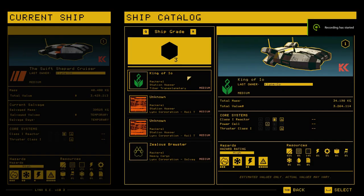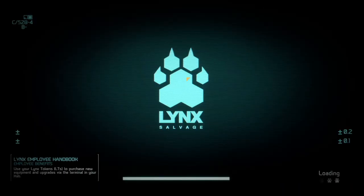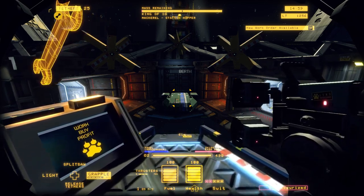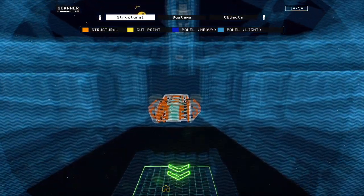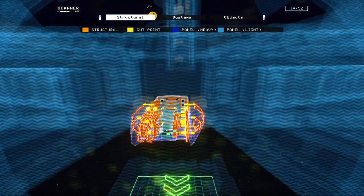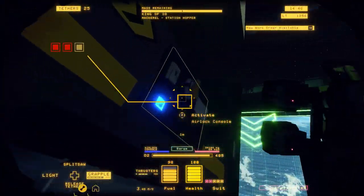Hello everybody, this is Saintly Gamer and today we're going to be talking about how to gut a station hopper mackerel. For those of you who are unaware, this is from the game Hard Space Shipbreaker. Highly recommend it — it is on Steam, currently in early access but it runs like a charm. I highly recommend it to anyone who enjoys these games.